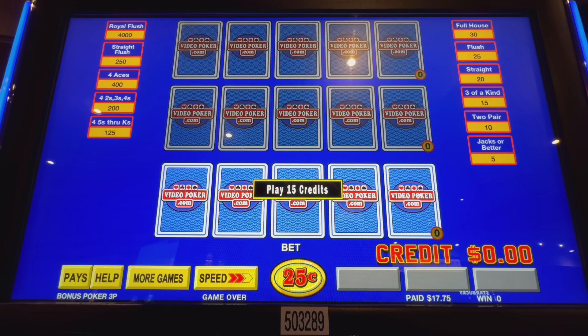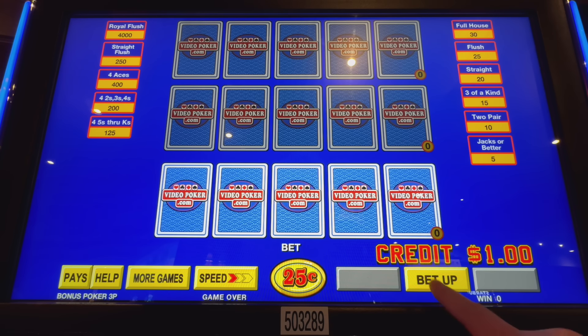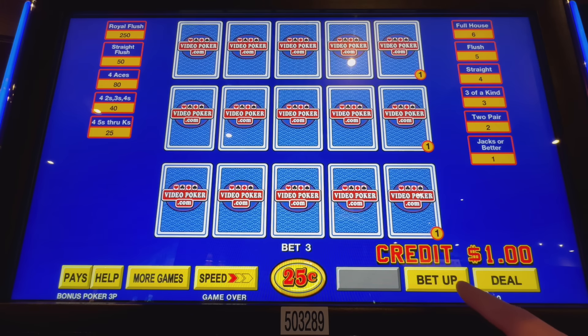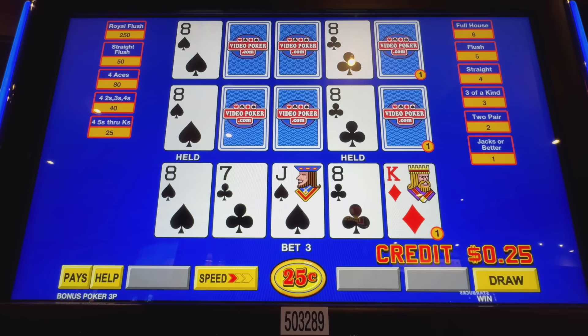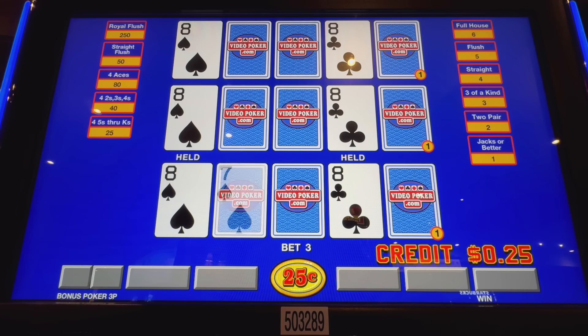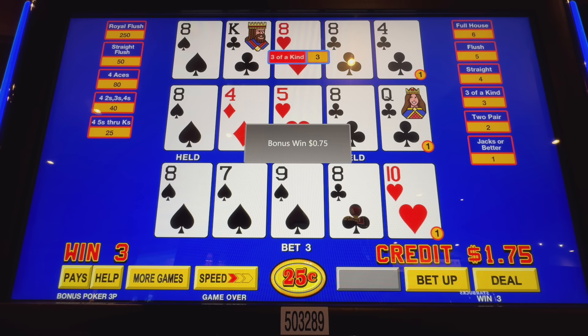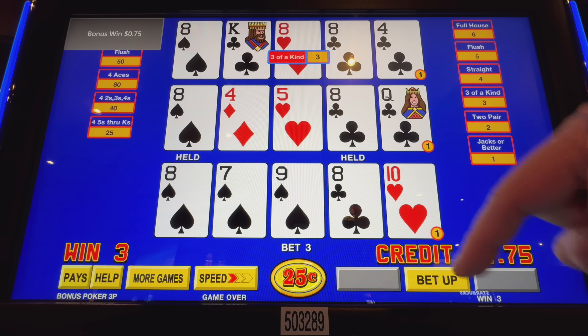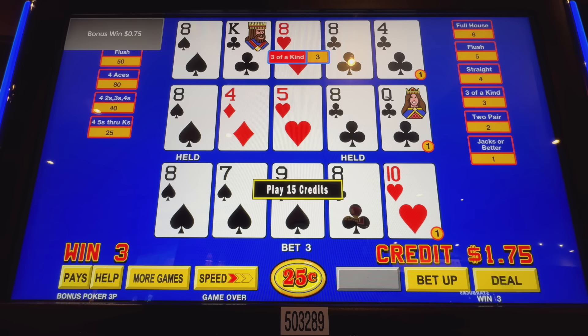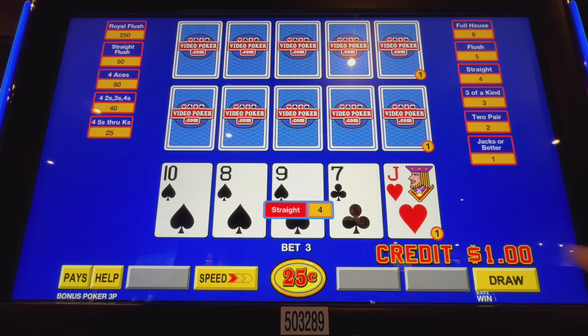All right, let's get it started. So we're gonna do this really bad bonus poker — it's a 6-5 bonus poker — but you know, it's free play, I don't care. First you must put in a dollar to get the free play going; at the end I take my dollar back. No gambling, guys. Pair of eights. And now I have $19.25 left in free play. Oh, a straight — terrific!